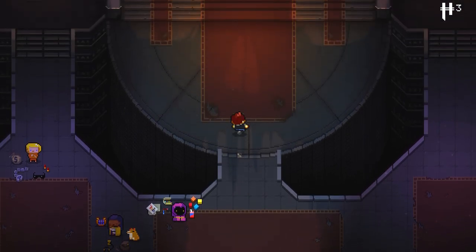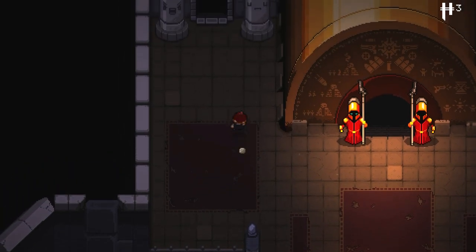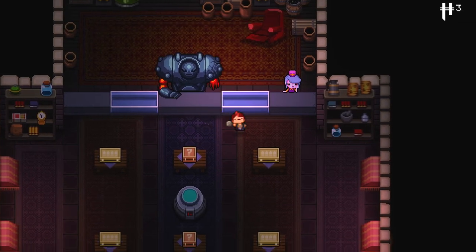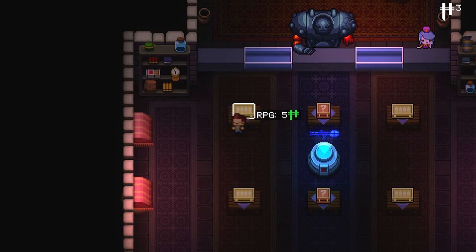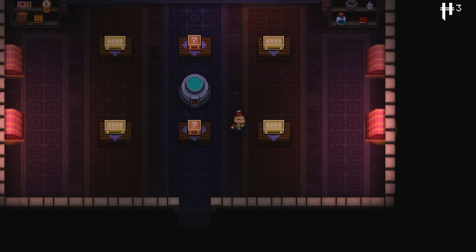We're going to return to The Breach and pay a visit to a few of the new residents. The people we rescued from the cell will have suddenly appeared. This is the Acquisitions Department — basically you can unlock stuff from here. It won't immediately give you the item, but it will add it to the Gungeon itself so you have a greater chance of running into this stuff via chests, random drops, or shops. We've got three Hegemony Credits — these are obtained largely from defeating bosses.